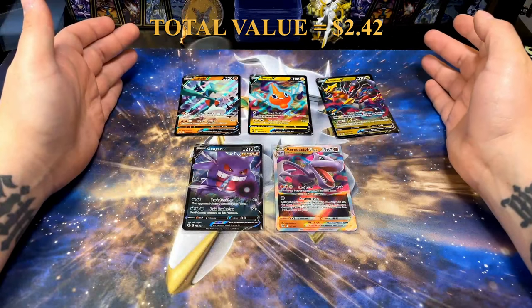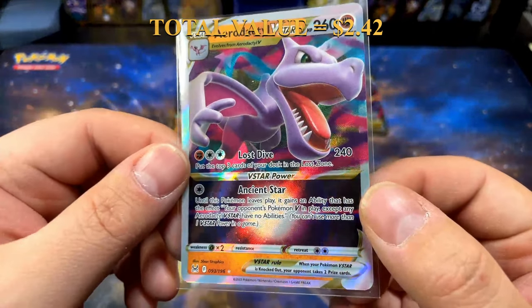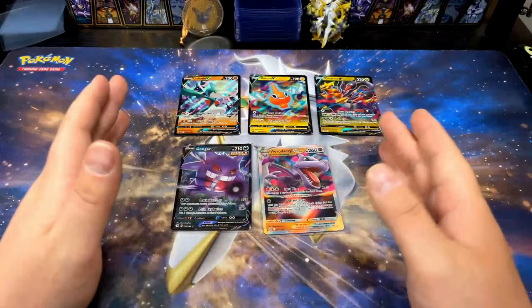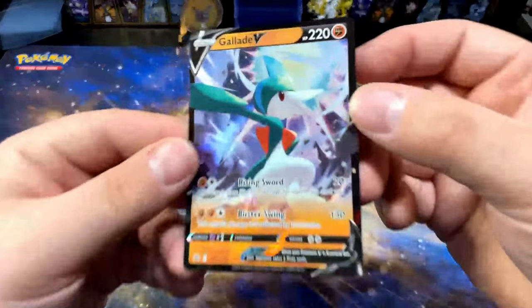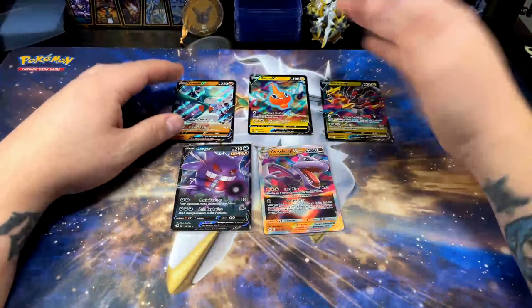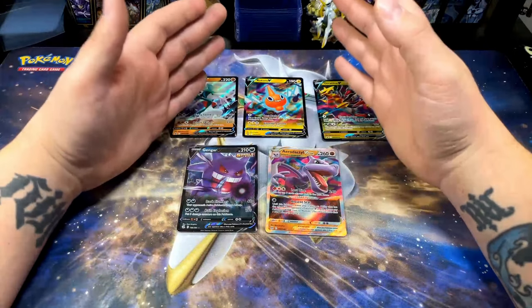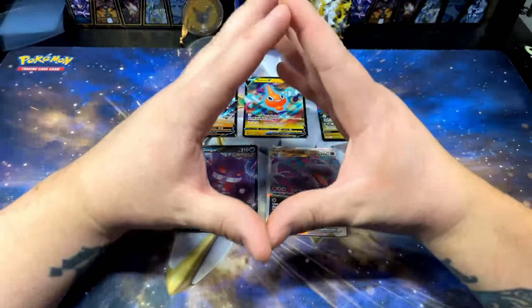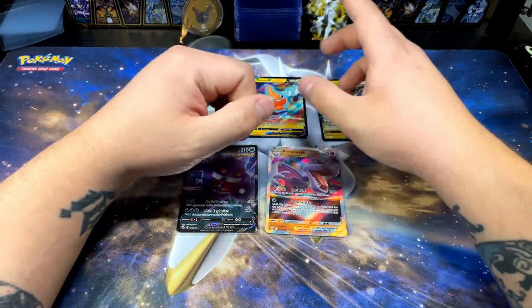Alright guys, here are our pulls from today. At least the promo cards are awesome. We got the Aerodactyl V-Star — super dope card, I really enjoy it — and the Gengar V. Unfortunately both cards I've already pulled before. The Giratina promo is very cool, and the Gallade promo is also super awesome. I still had a lot of fun, I hope you guys did too. If you liked the video, subscribe to the channel. Thank you so much for watching — until next time, I'll see you later!